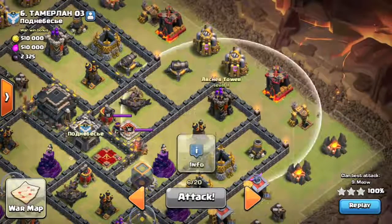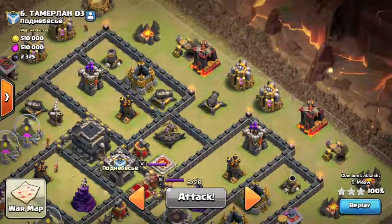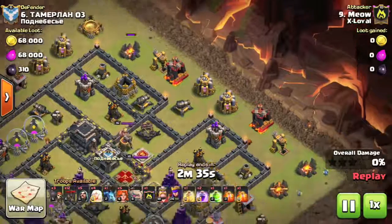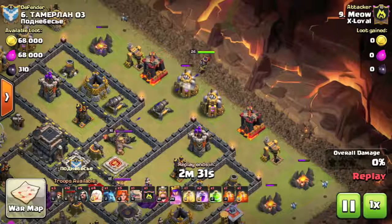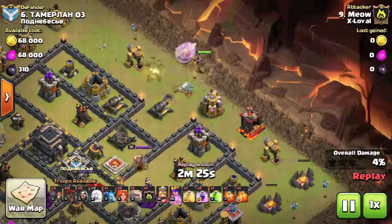On a basic level, funneling is controlling your troop AI. Troops are drawn and will target the next nearest structure, so what you need to do is take out buildings — destroy them — to create almost a V-shape or a funnel, where no matter where you deploy your troops within this V, they would be drawn in to the same building left standing, which would be the next nearest structure.